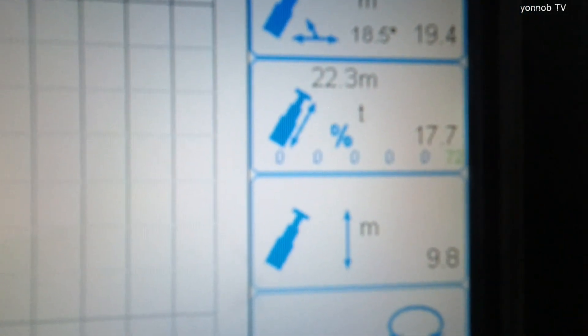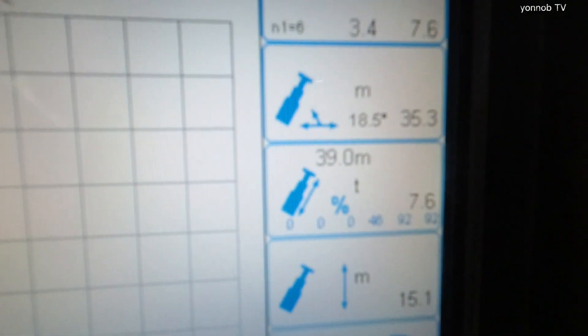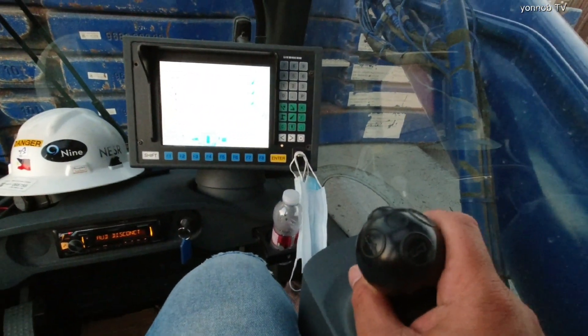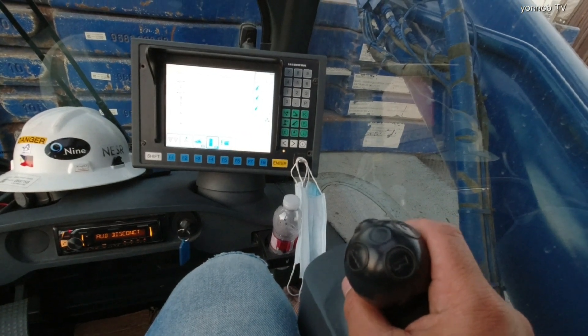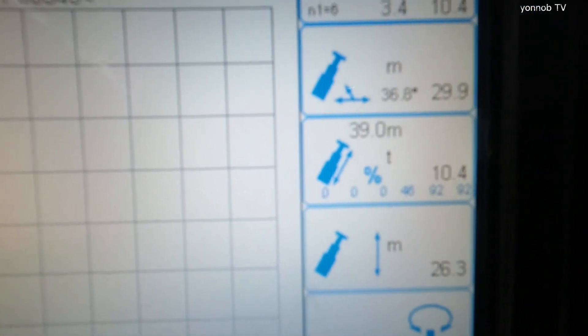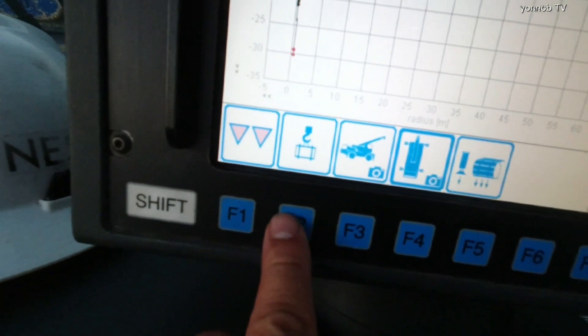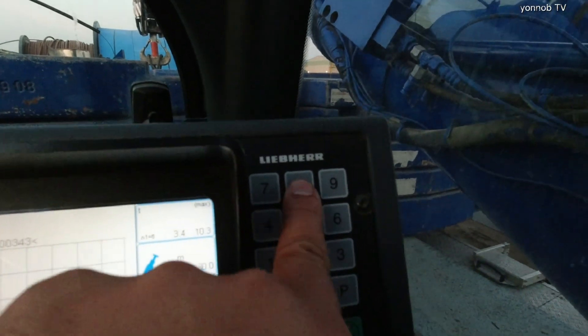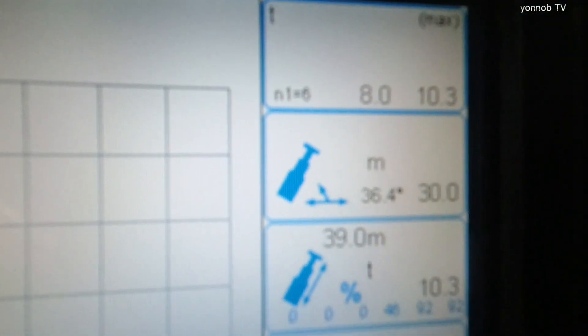Boom. Light. Then we need to put 30 minus radius. OK, next — your load. Press this button, F2, enter your load, hit task, then press enter. OK, so it's possible. OK guys.